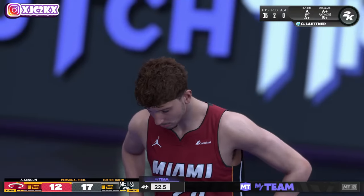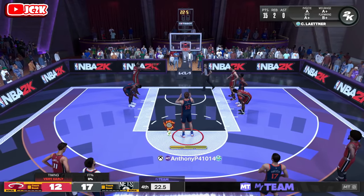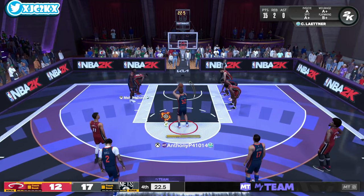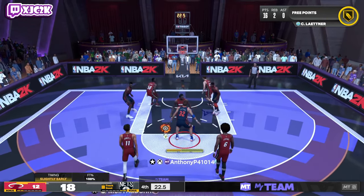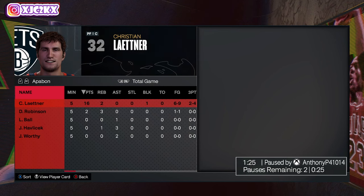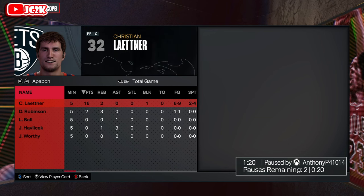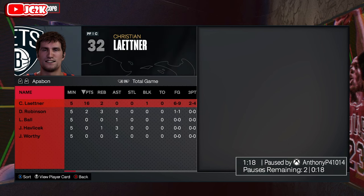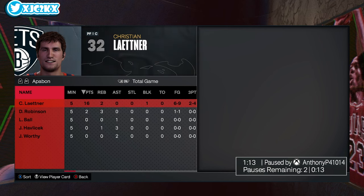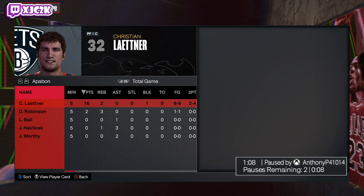You have to be up seven for the CPU to not auto-foul — I don't know why that's the magic number but it is. My game glitched so I didn't hit that free throw either, but we're calling the game there. Final line: 16 points, two rebounds, one block, six of nine from the field, two of four from three. I don't think this was my best gameplay, but the Leitner card is very very good — a super solid card. Hope you enjoyed the video — hit that like button, leave a comment, subscribe, and I'll be back with more 2K content very soon. Peace!